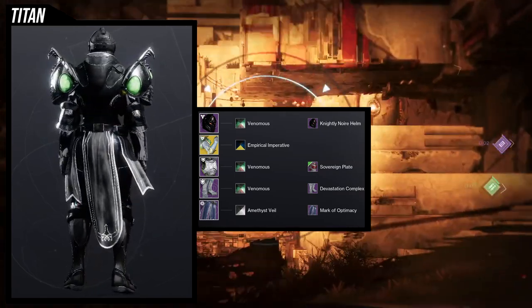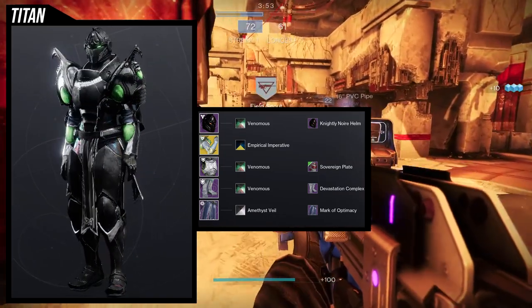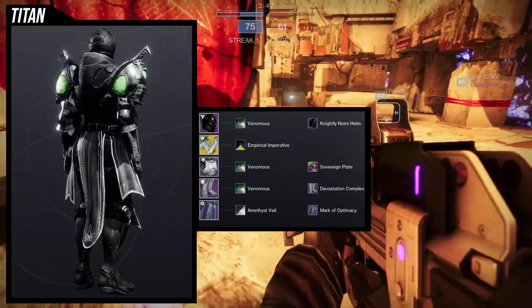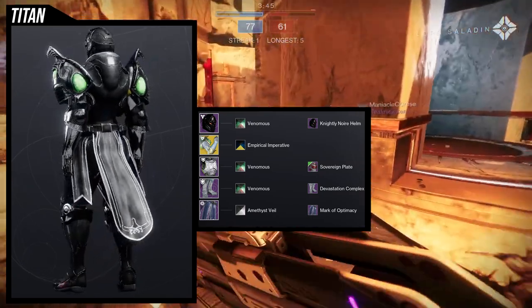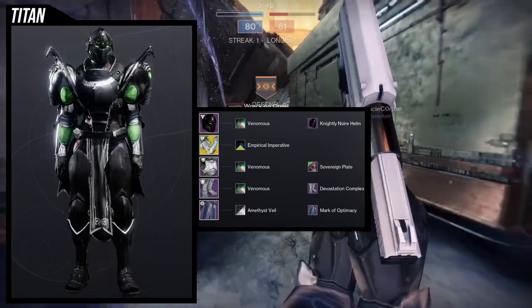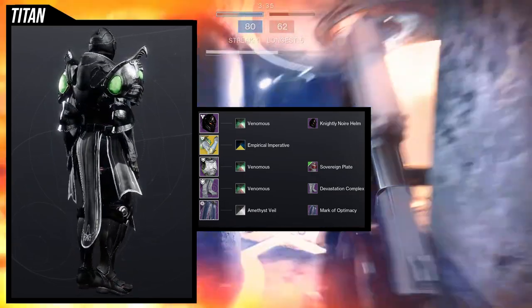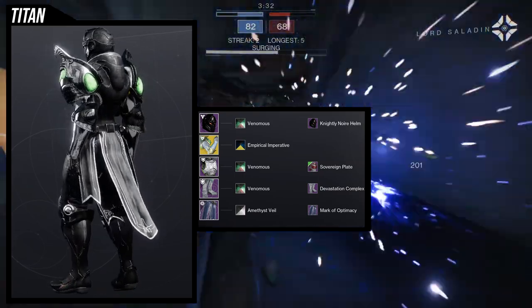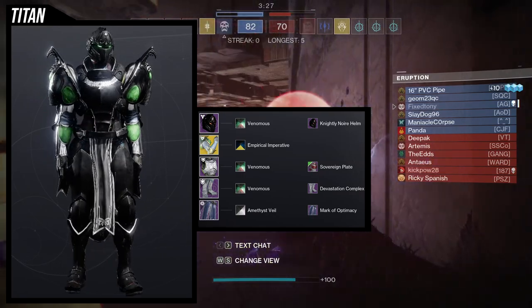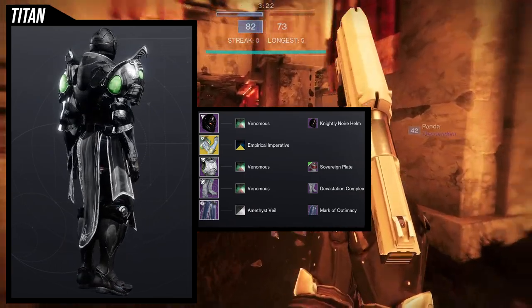For the shaders, we're gonna be doing Venomous for the helmet, boots, and chest piece so that way we can get that rich black. Then we're gonna be using Empirical Imperative for the arms so that way we can have that rich black on the actual shoulder pads. And then Amethyst Veil for the Mark of Optimacy — although there are other shaders you can put there. For me, Amethyst Veil was just the choice because I'm already fighting the exotic — it takes shaders terribly — so I might as well just do whatever I want with the mark.